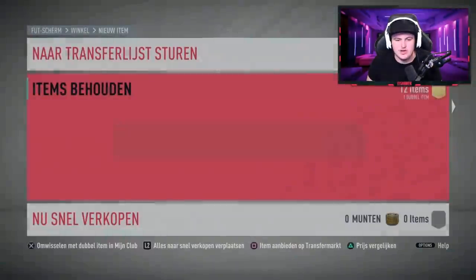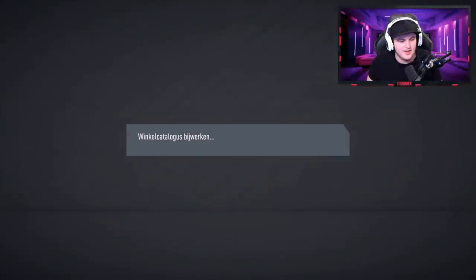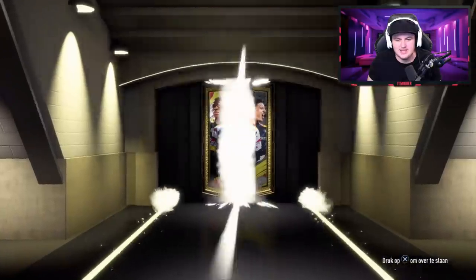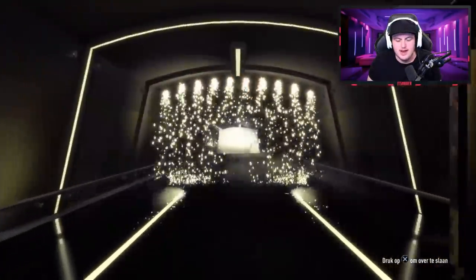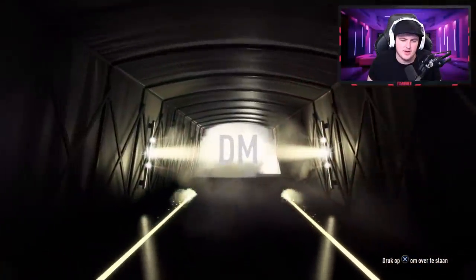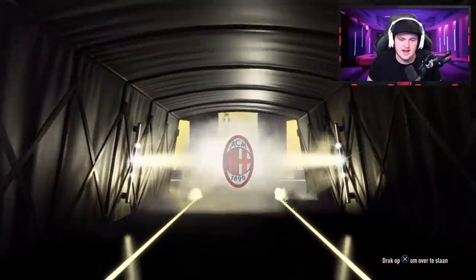Send him to the transfer list, store the rest in the club, discard the duplicate. 57,000 coins and we have a mega pack left. Hook us up, EA. That is at least a board — it's a board again. Italian this time. It's going to be Bonaventura or Donnarumma, actually at 85. There could still be something good in this pack.